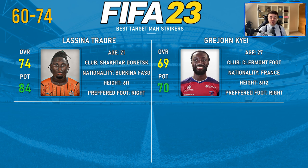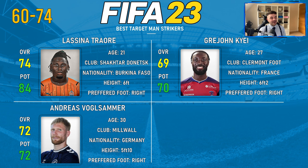Next up we have Grey Jean Kiai, 69 overall and 70 potential at 27 years of age. He's someone you're looking to bring in right now — really good for second or third division teams, for example Serie B, Ligue 2, or League One rather than the Championship. Currently at Clermont Foot in the French second tier, so that's the level you're looking for, and at six foot two he has all the makings of a target man. Next up is Andreas Vogelsammer at Millwall, 30 years of age, 72 overall and 72 potential. He's under six foot but a very good target man with all the right attributes, and one of the peak players on this list.